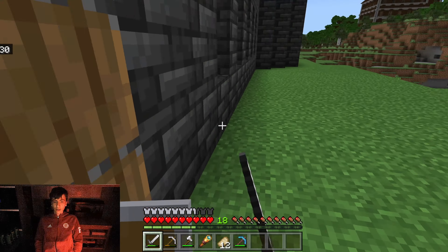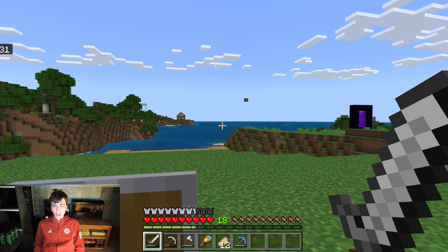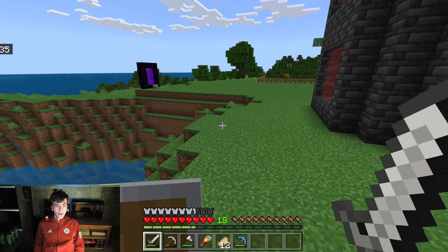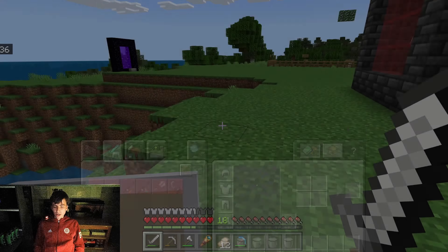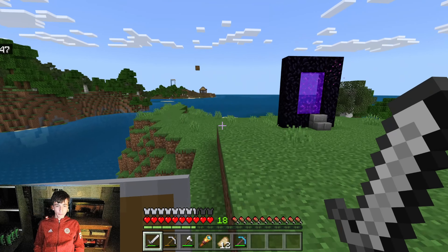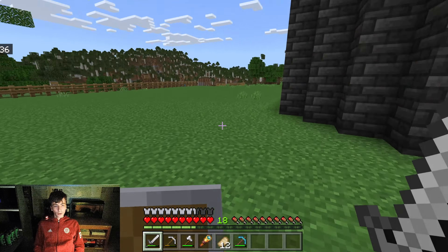We're gonna head out to the ocean monument and I have milk for the elder guardian mining fatigue. My plan is to put a conduit underneath it so we have infinite water breathing while we go in there, and I'm just gonna go get some prismarine so I can max out the conduit. That's what I'm gonna do right now — I might as well use the new docks.